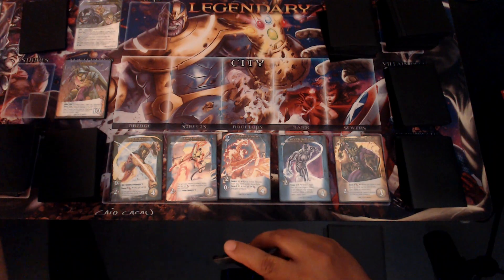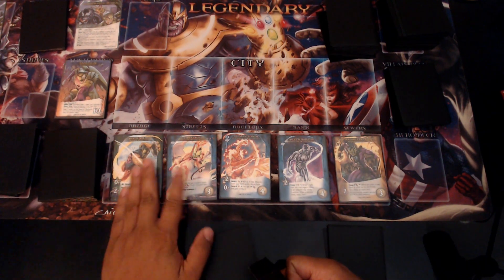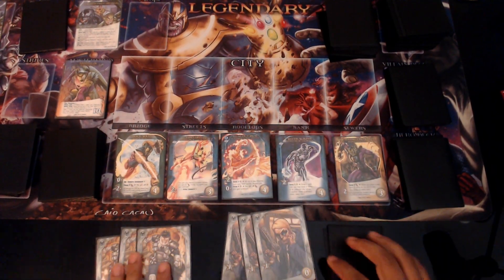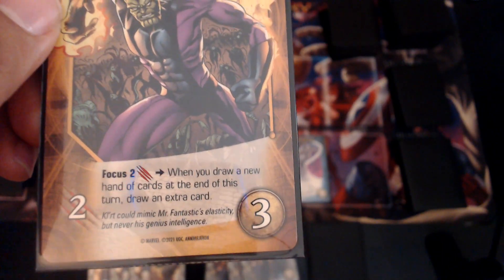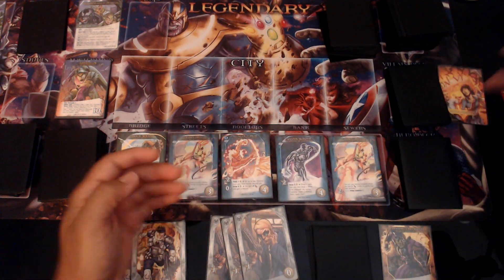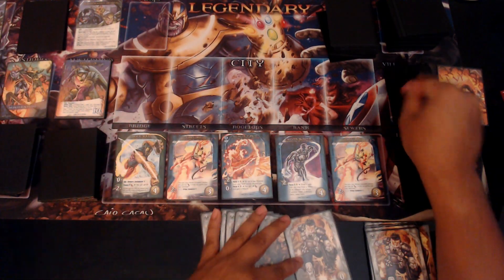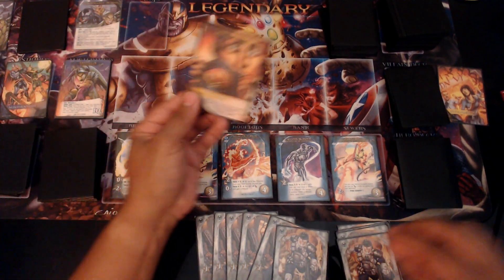We have one Scheme Twist. We're not going to be able to do what we need to do here, so one of those jurors is going to have to get out. We have three cards here and three there. First card is Stretching Credibility — two attack, focus two attack. When you draw a hand of cards at the end of your turn, draw an extra card. That'll be really nice. This juror is going to condemn humanity. We got a Master Strike — it's not a scheme, not a villain, so it's not going to do anything. Then we do the Scheme Twist. I won't have three cards of different names, so that one is going to go there.